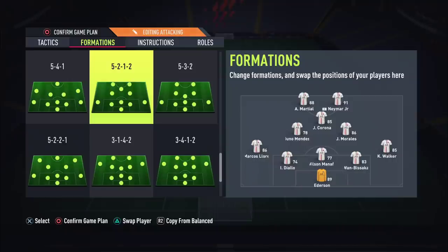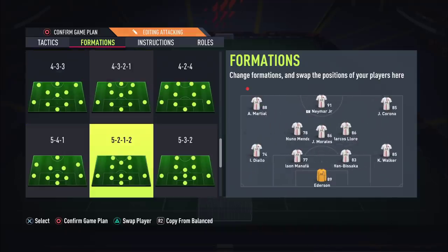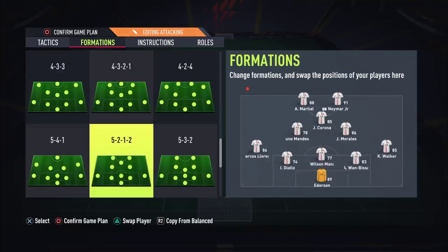What's going on guys, Nogets here. Welcome back to another video. Today we're going to go over the 5212, the more attacking variation of the 352. I know you guys love the 352, but the only issue is when you have two CDMs, the 5212 has two center mids, and when the left back and right back go forward they are completely unmarked. So I always look at my 5212 as my more attacking variation of the 352.